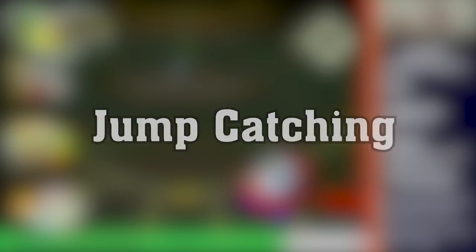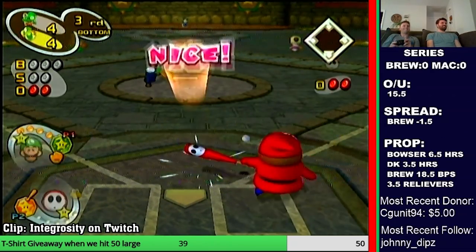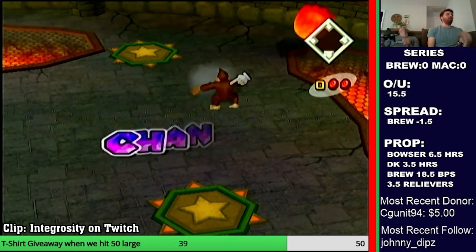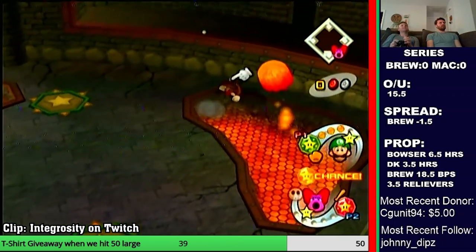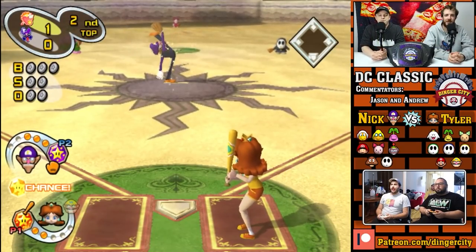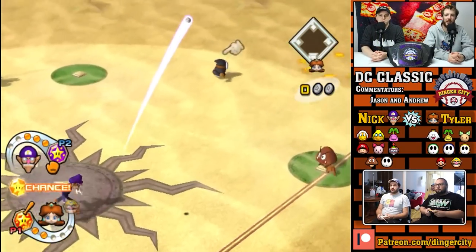Jump catching. Everyone knows how frustrating it is to bobble a ball in the field, but the competitive scene has found that jumping before catching a ball makes it impossible to bobble, making jump catching the most optimal way to field balls in high-stakes situations.